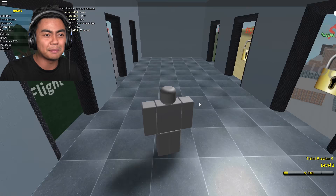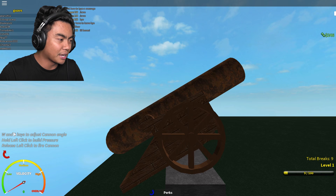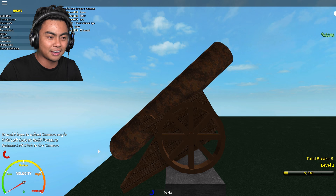So let's go in here. Let's do the Forest Flight - let's do this one first. You see on the bottom it says: WS keys to go up and down, hold left-click to build pressure, and release left-click to fire the cannon. So I wanna get this arrow all the way here to overload and let's see how far I can get this guy. Let's go. Ready?